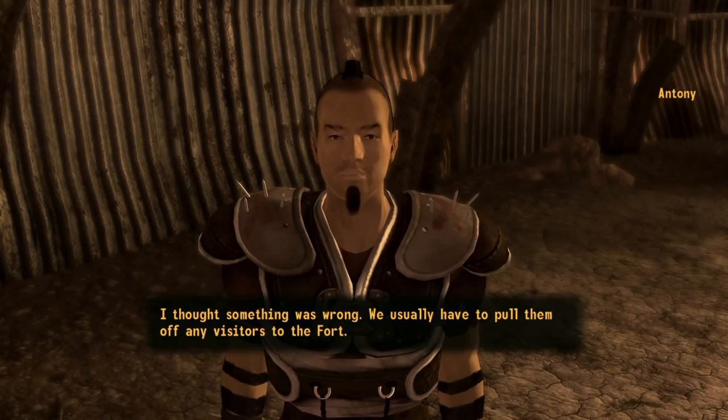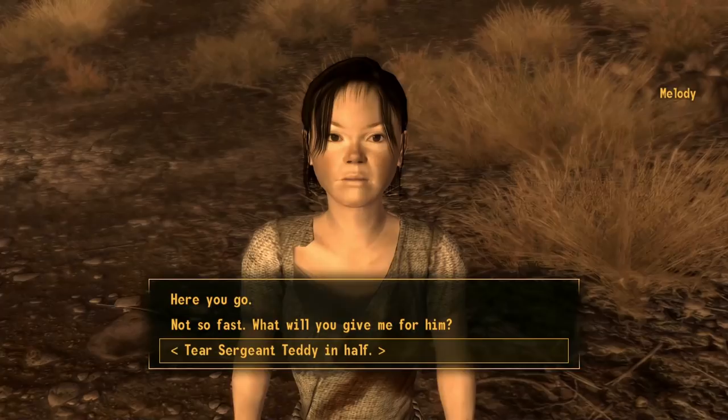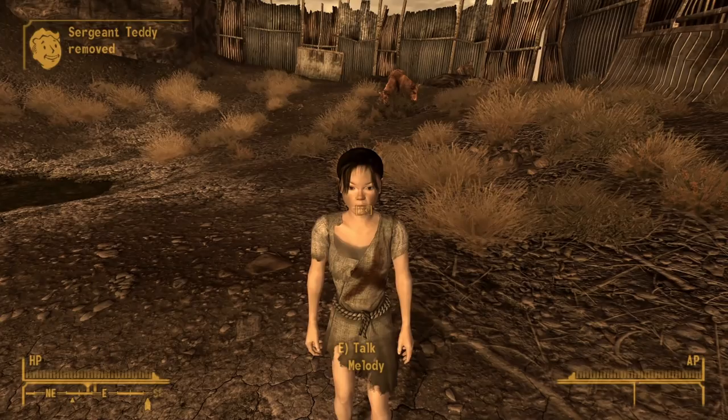Talking to Antony, we can fight a few of his dogs in the arena for the bear, or we could simply pass a 50 barter check. The Animal Friend perk works here as well, though Antony will be disappointed. Now that we have Sergeant Teddy, we have a couple of choices. We can either give the bear to Melody, passing the quest and gaining karma, or do the meanest thing possible in Fallout New Vegas. In somewhat of a callback to Fallout 2, where the Chosen One could destroy a Mr. Nixon doll found outside Vault City, the courier can tear apart the stuffed bear in front of Melody. This will result in negative karma, but a boost in Legion reputation. 100% worth it every playthrough.